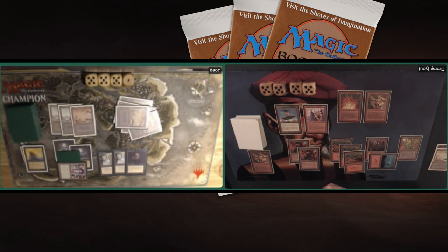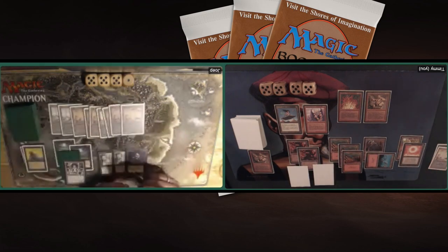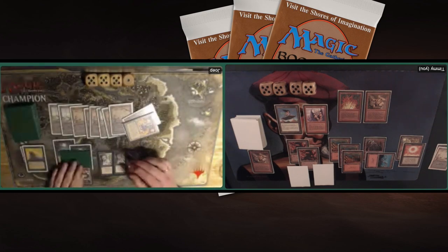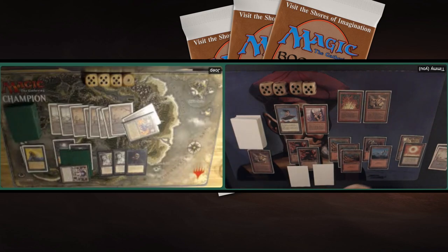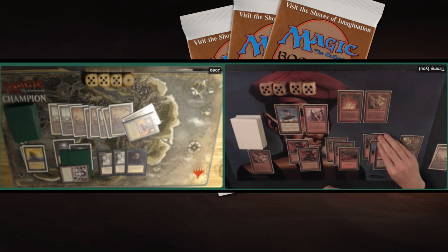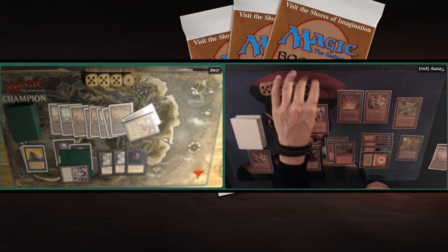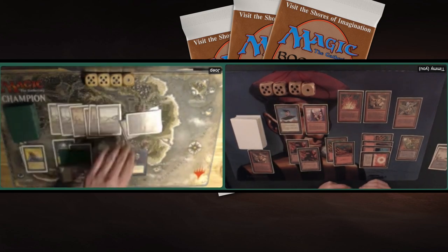Both of us are trying to find an opening, not finding any and just passing turns. For Joop it must be really tough because he needs to get rid of the Al-Abara's Carpet to deal any damage. Finding another Factory - really waiting for that Flying Carpet or a Jayemdae Tome to start drawing more cards. I've got two Jayemdae Tomes in the deck. Joop can also deal damage with cards like Pestilence. He's playing a Knowledge Vault now, starting to use it - two and tap, put the top card of your library in exile under Knowledge Vault, then sack it, discard your hand, and get those cards.